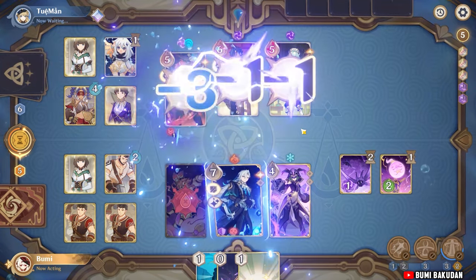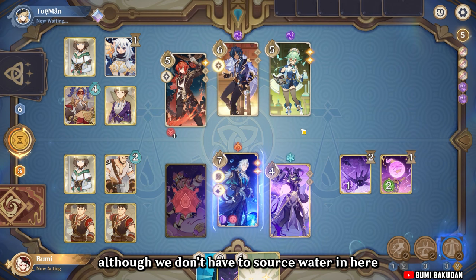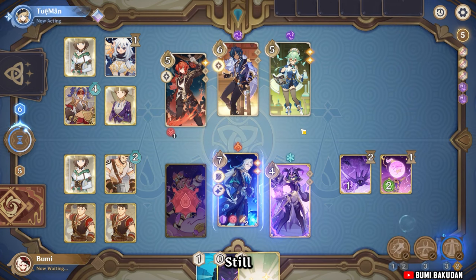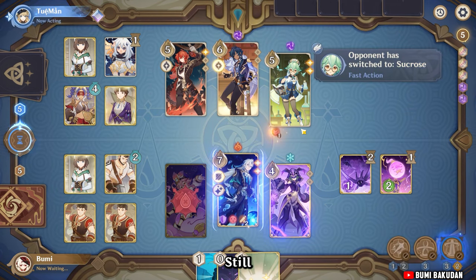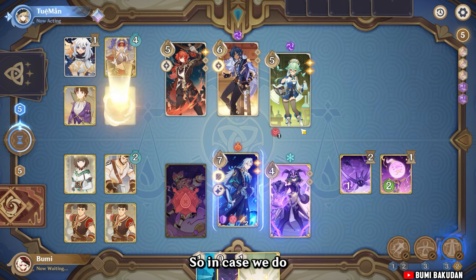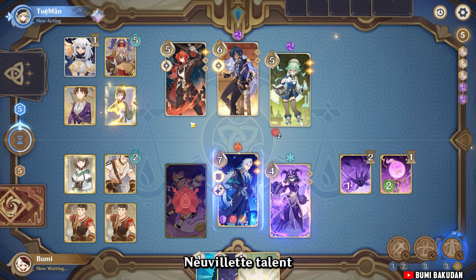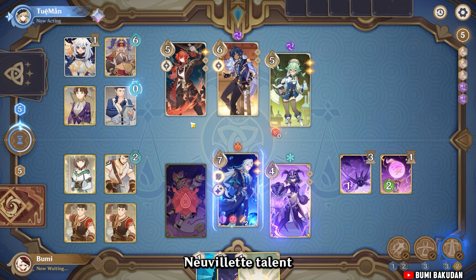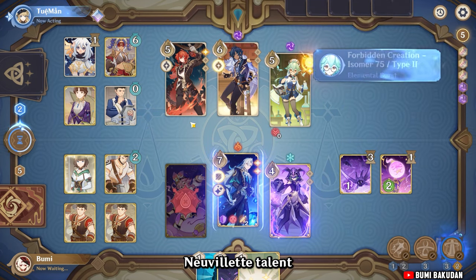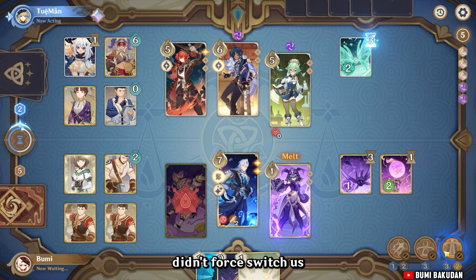I love to trigger Nervolet's talent — although we don't have source water and heal, we can still do burst and trigger Nervolet's talent. The opponent didn't force a switch, which makes it possible to kill. Cross sanctified.